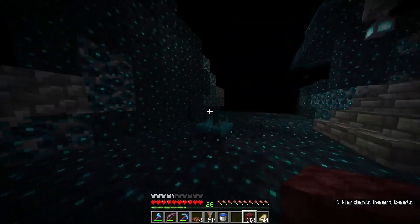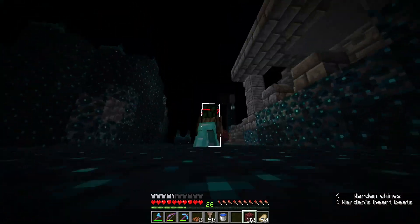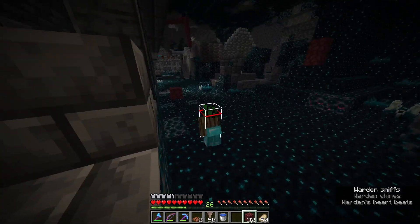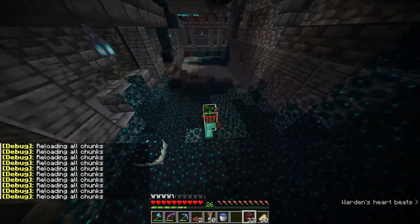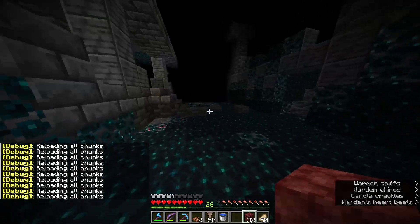I don't want a place with tall structures because the warden will probably try to go on top of them. You can always use F3+A to see the warden. I think it's in this structure here — okay that's not great. If it can't get out of the structure I'm not going to risk my life mining it — that's a really stupid idea.